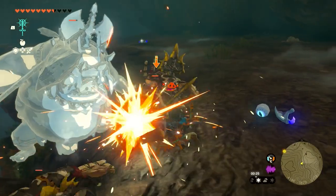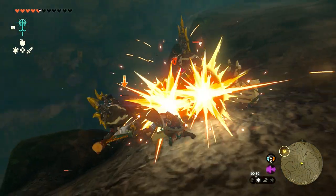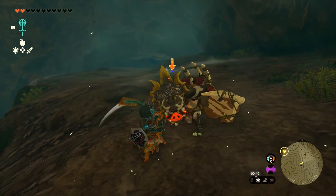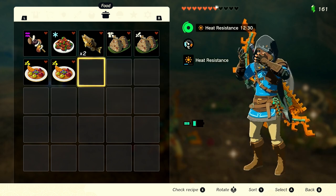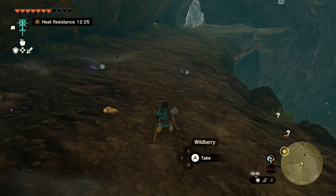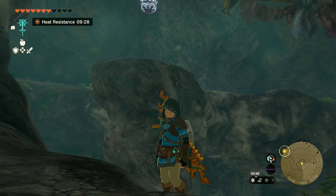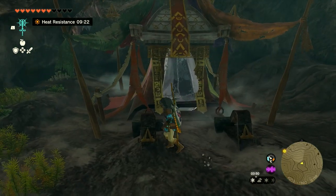The cave itself is pretty tough — you've got lots of bokoblins, a huge one, ice keese, and ice like-likes. You can fight the enemies or sneak around and make a run for it. If you're going to fight, take out the keese when you first enter the cave, then climb up to the upper levels and take on the bokoblins. Fusing arrows with different elemental chu-chu jelly is really helpful here — fusing white chu-chu jelly to your arrow will freeze enemies in place. Keep following the path and you'll meet an ice like-like guarding the way forward. Take it out, then jump over the gap to enter the room with the chest.